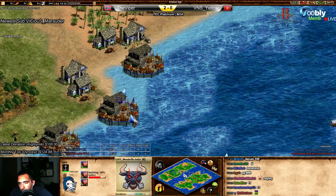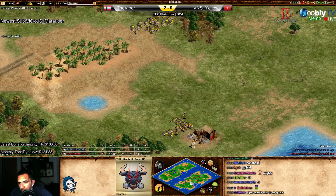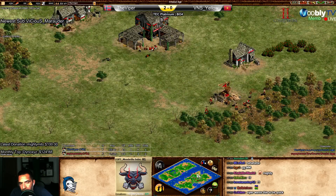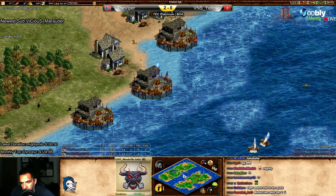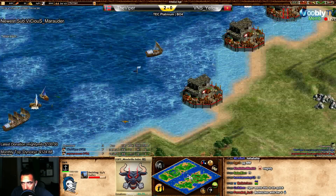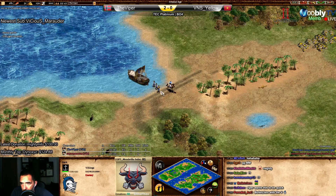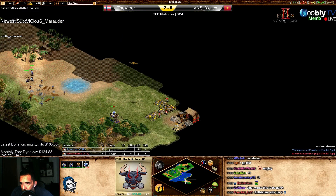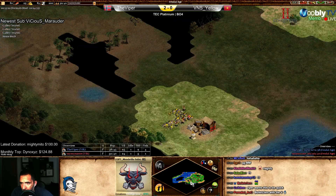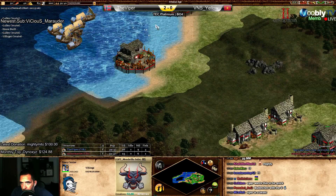Yellow building the fourth dock - interesting. Three mills and the scout for Viper. But if he's doing the archery range and puts like four archers, then what can Yellow do? Population 34 Yellow, 29 Viper - and the mills and the scout touchdown. Viper going close to the gold. Did Yellow see? On Yellow's point of view - no, he didn't see because he's focusing on those docks.